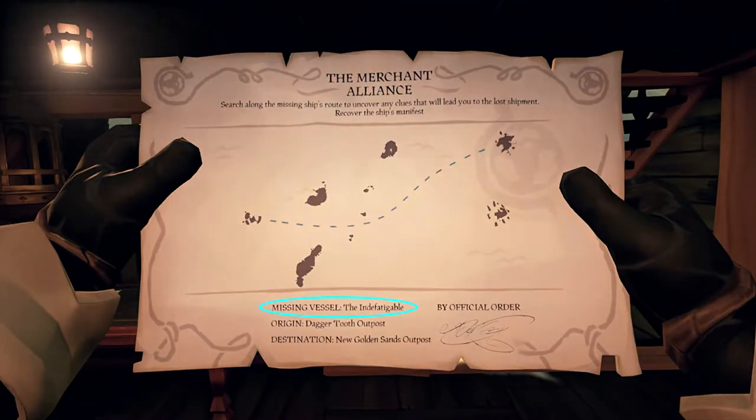In addition to this, if you look in the bottom left, you can see the name of the lost Merchant Mariner vessel, the starting island, and the intended destination. Typically the start point be the outpost where you purchased the lost shipment voyage, but be careful to take note of where it starts — it can be vital to following the path correctly.